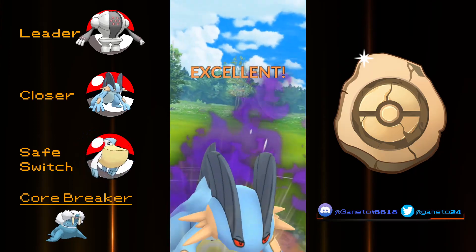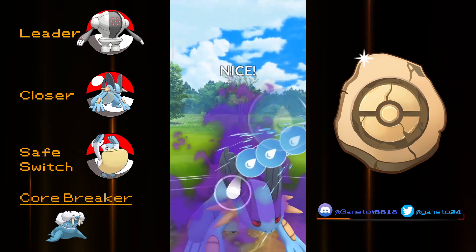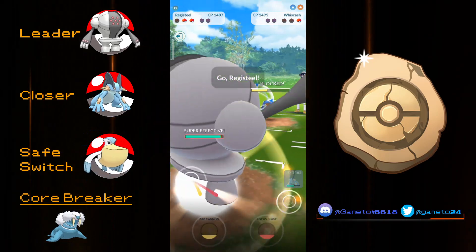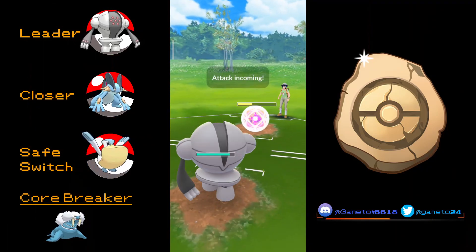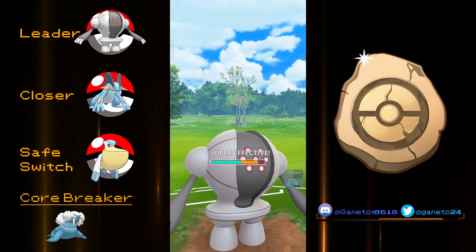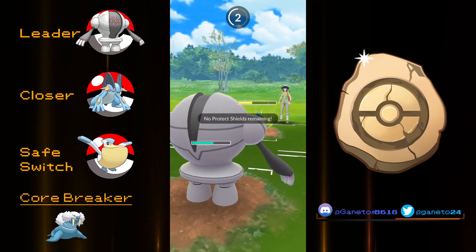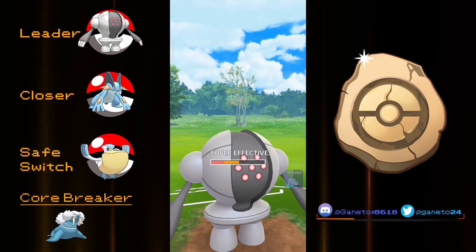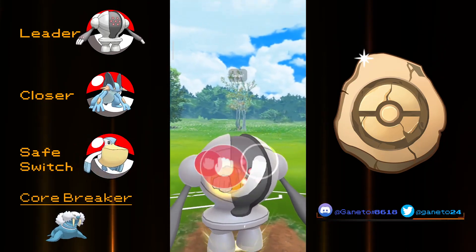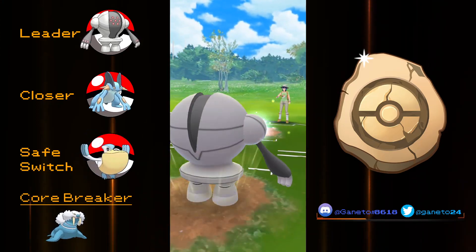Having Registeel up on the lead is a pretty safe option. This team can work around Registeel a lot, and by using Pelipper as a safe switch you can grab something unexpected from the back. Having Swampert as a closer means that whatever remains is absolutely going to get nuked down, especially in its Shadow form.